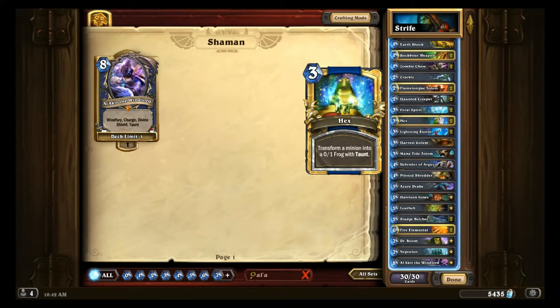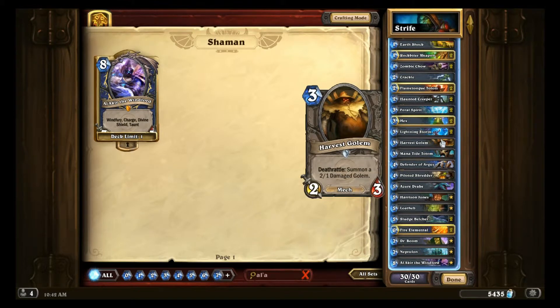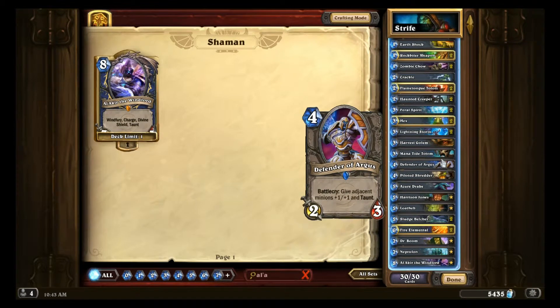Two Hexes: Hex is just an amazing card, one of the best hard removal cards in the game. Lightning Storm: a really great board clear, unfortunately pretty random. Harvest Golem: another good sticky minion. Mana Tide Totem: Shaman's main problem as a class, most people say, is that it runs out of card draw, so one Mana Tide Totem is good — two might be pushing it because it can't affect the board really well.